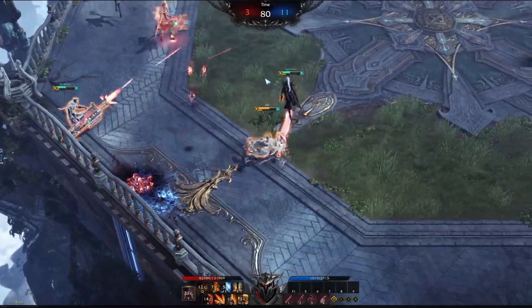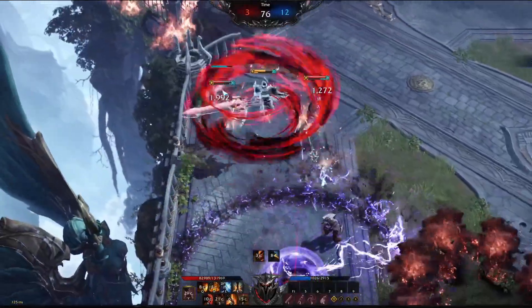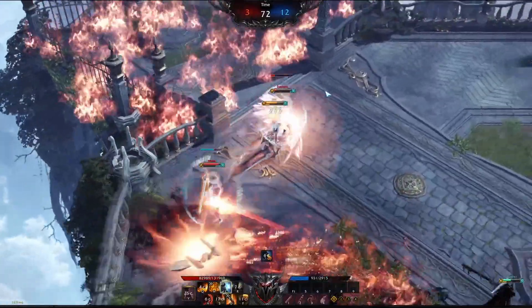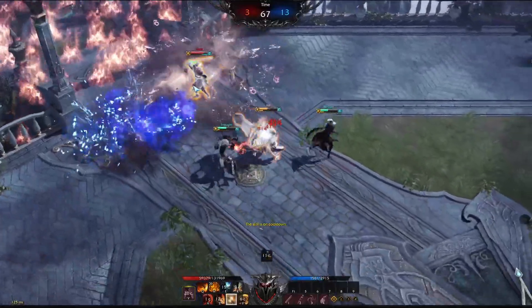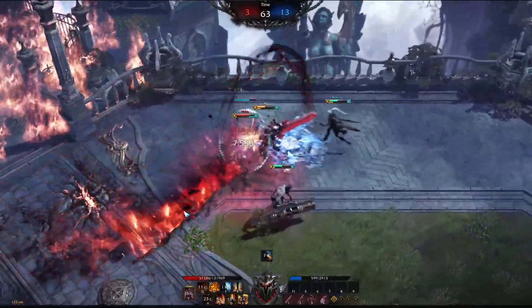Ideally, secondary engage — but just play it by ear. See what your team comp has. If you're playing with two ranged characters, chances are you're going to have to be super patient until something happens where someone gets a pick or a knockdown, and then you go for the engage.